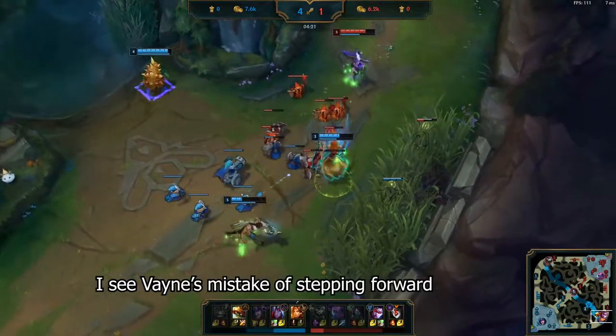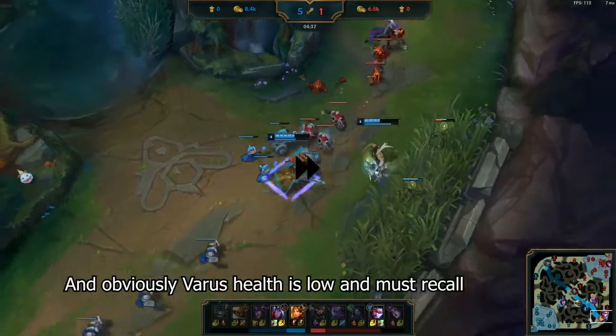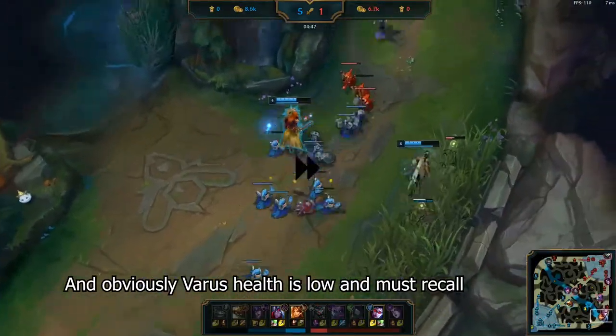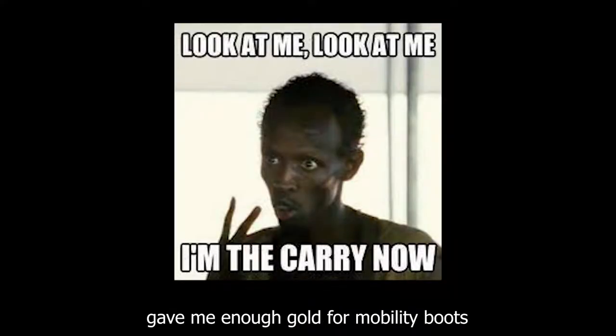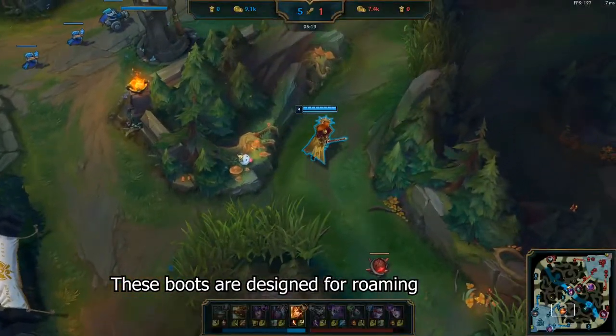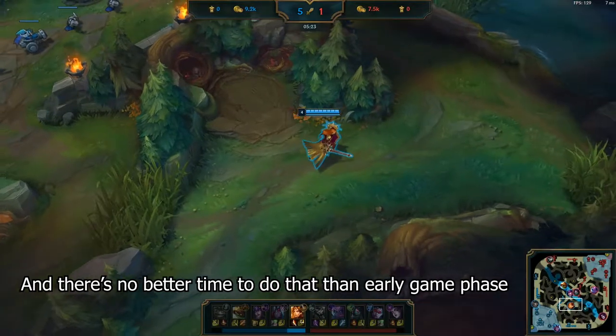I see Vayne's mistake of stepping forward, but unluckily I missed my E. And obviously, as Varus's health is low, we must recall, so we win the wave and do so. Luckily, that Morgana kill I got gave me enough gold for mobility boots. These boots are designed for roaming, and there's no better time to do that than during the early game phase.